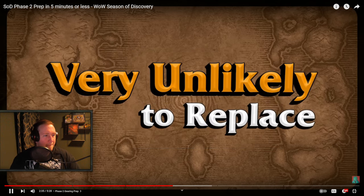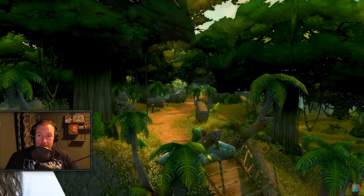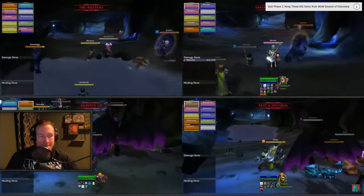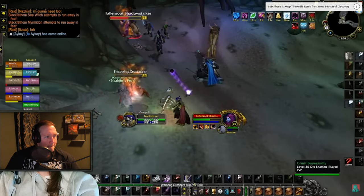Girl Trinket is very unlikely to have replacements in Phase 2. Jerome has a pre-BIS guide to all the gear you should be saving in Phase 1 that's relevant in Phase 2 — check it out in his video. Either way, it's definitely way better to get those BFDs out of the way now on your alts rather than having to do it in Phase 2. At the same time, you should already be working on specific items for Phase 2 pre-BIS.